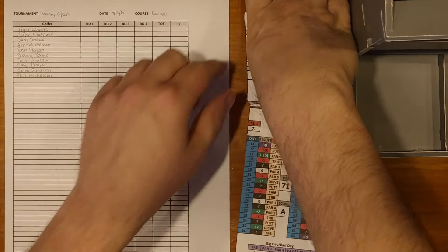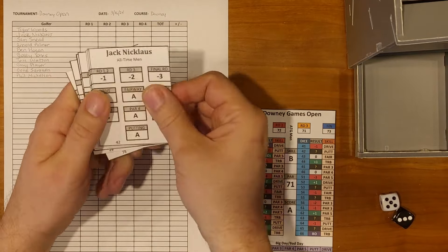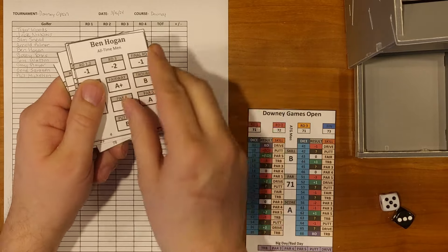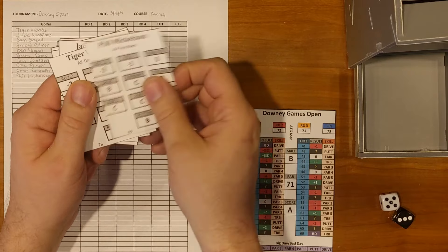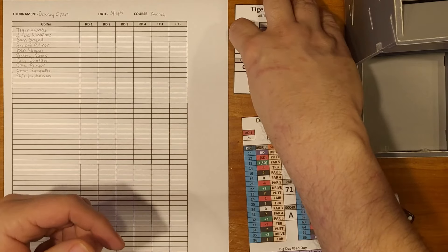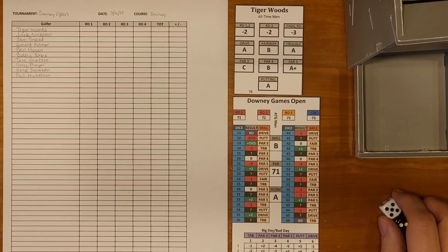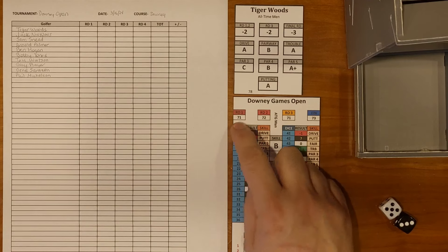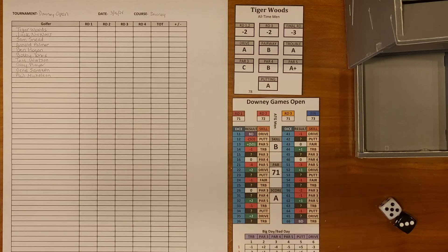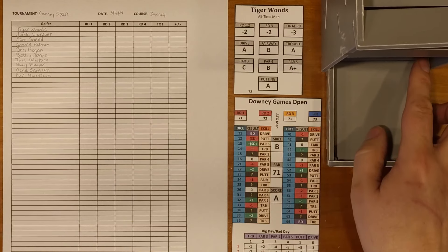Now let's look at some gameplay. With our all-time set I took 10 golfers: Tiger Woods, Jack Nicklaus, Sam Snead, Arnold Palmer, Ben Hogan, Bobby Jones, Tom Watson, Gary Player, Gene Sarazen, and Phil Mickelson. We're going to play the Downey Games Open — a fictional course — for round one the base score is 71, skill rating is B, and score rating is A.